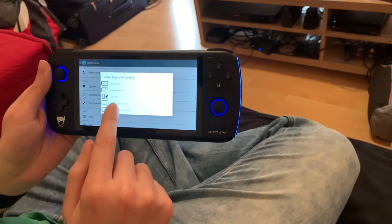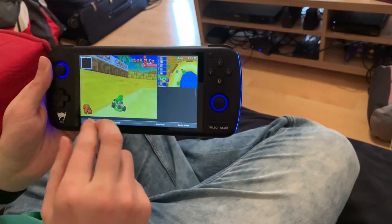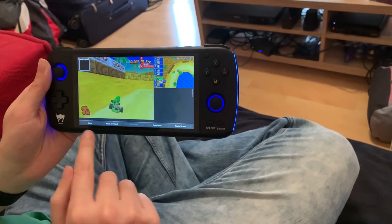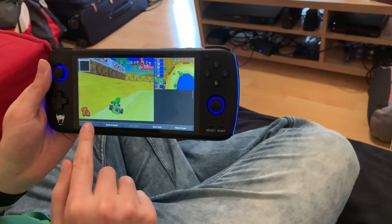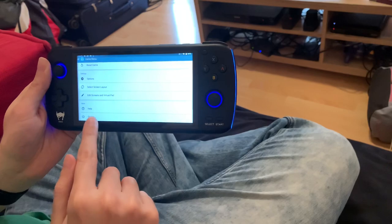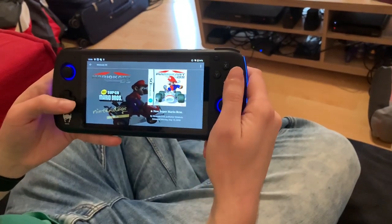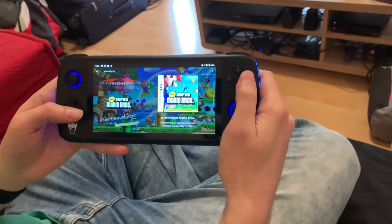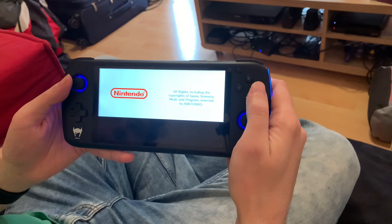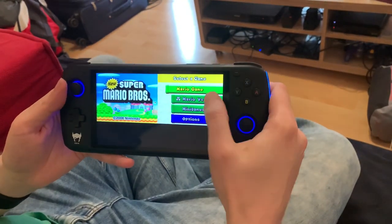You can change which screen layout you want right there, and you can even edit it — changing the size of each screen and moving them around wherever you want exactly. Let's go back, hit quit, go back into LaunchBox, and let's load New Super Mario Brothers. When you first load up Drastic, you just see the two screens side by side. It also plays very well like this.